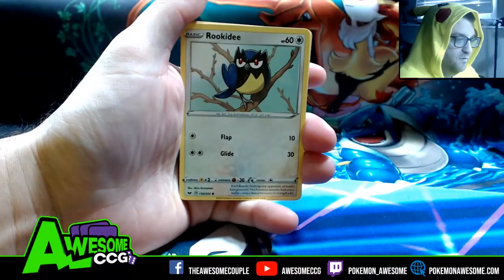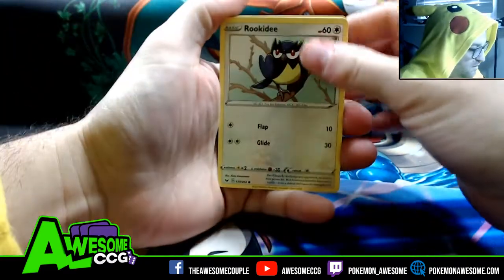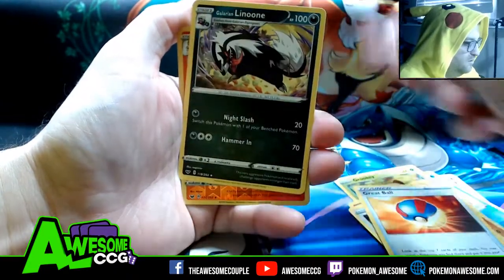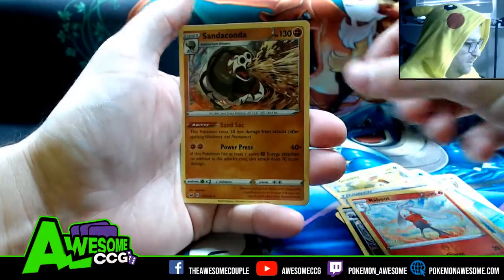I've got some Pikachu fur on my finger. Pikachu fur off. Rickety, Krabby, Grookey, Mudbray, Hoothoot, Great Balls, Galarian Lanoon, Rotom Bike, Raboot, and a Hollow Sandaconda.